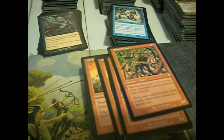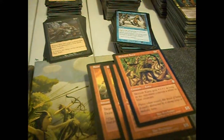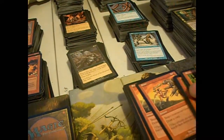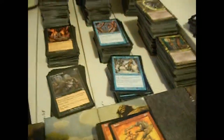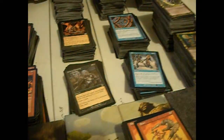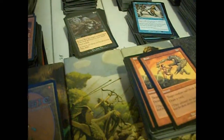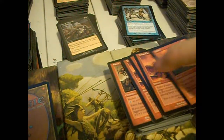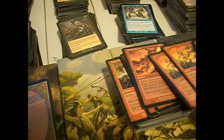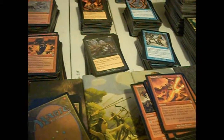Skittish Kavu gets +1/+1 as long as you control no white or blue creatures. Not sure about that one. Stun — I want to say it's a reprint from Tempest. Something about someone talking about how it was a cheap shot, it's the only one he could afford. Target creature can't block this turn, draw a card. Nothing else special, but it's okay for accelerating through your deck.